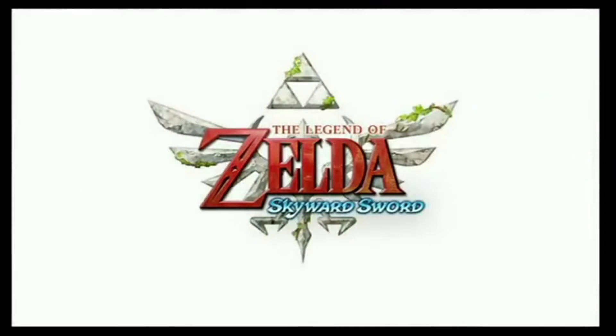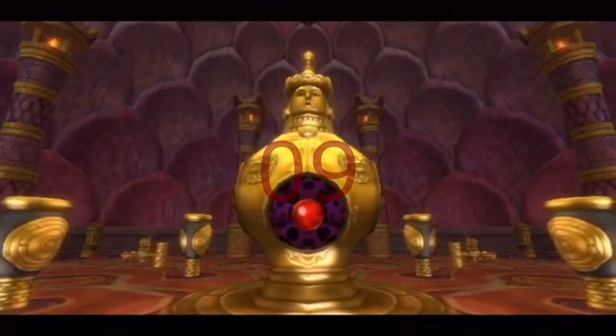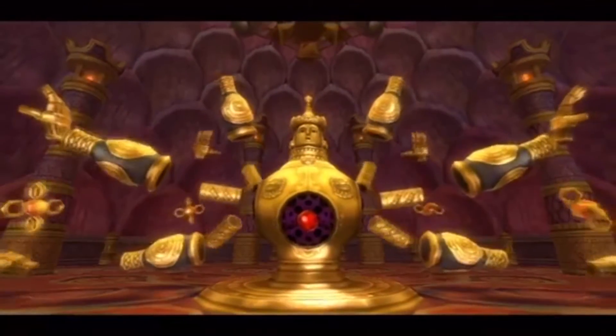It's time to look at Skyward Sword. Coming in at number 9 is Koloktos, an empty armor brought back to life by Ghirahim.